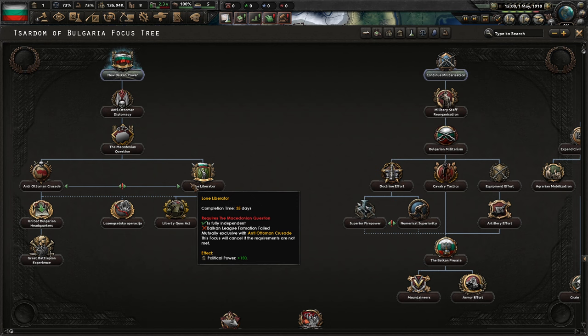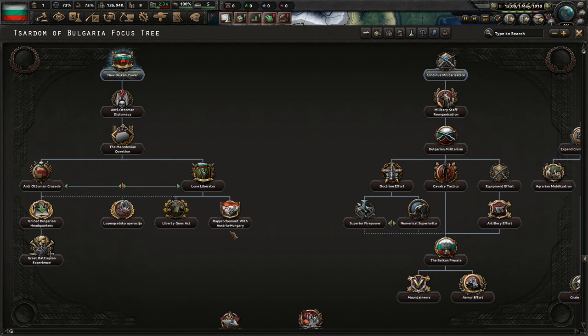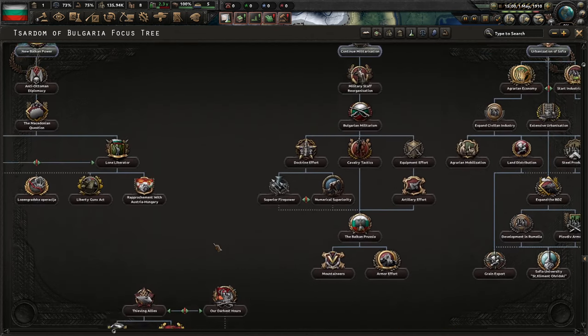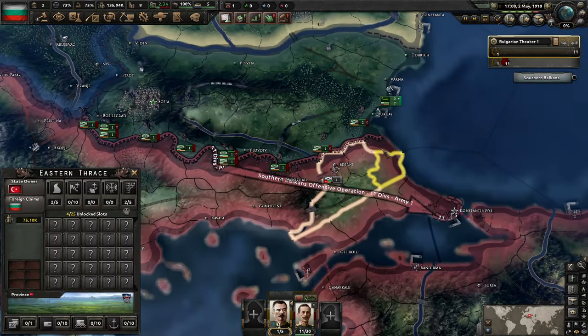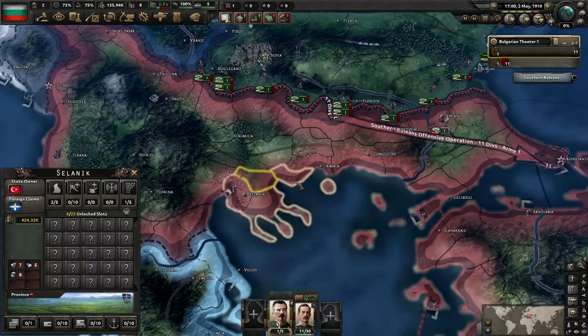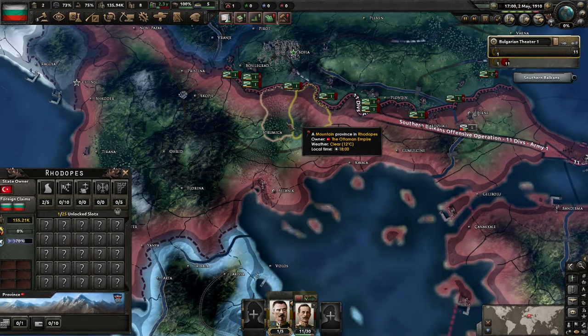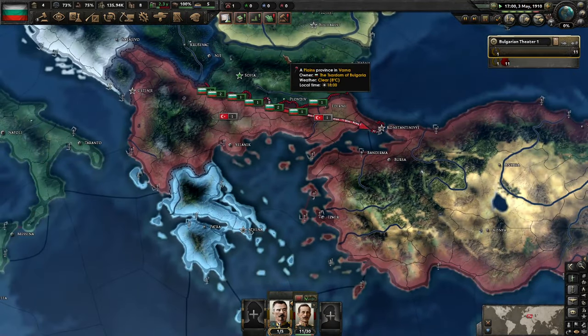This allows us to do the Lone Liberator. Balkan League formation has failed — it's in a faction with Serbia. I mean, no matter what, we're going to be attacking the Ottomans, because we have claims on around 7 or 8 states. The Ottomans — let's just say the Ottomans have a lot of territory that we want in the future.